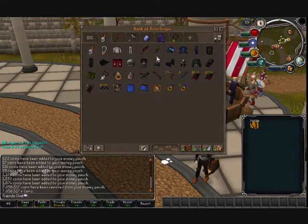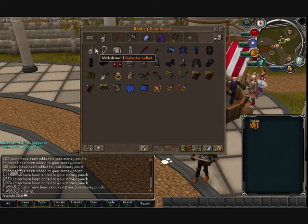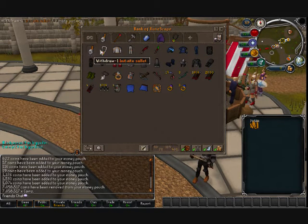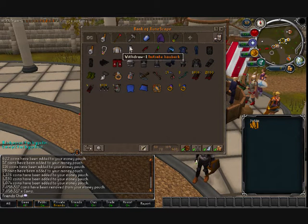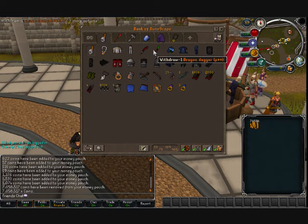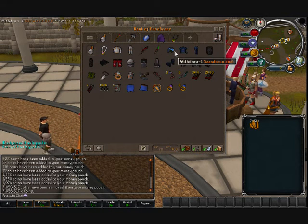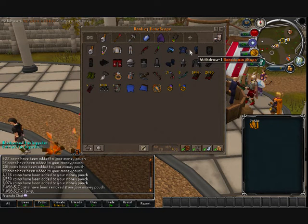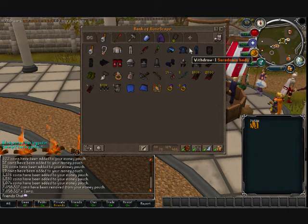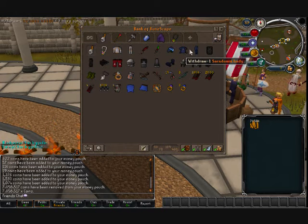Let's move on to the next tab which is probably the main tab in my bank - weapons and armor. The first thing you can see is an initiate helm, initiate plate, a dragon scimmy, and a dragon dagger. My favorite attack style is range, hence all the range gear and just that melee gear. Next you can see a Saradomin blessed d'hide - that's my favorite one, it just looks so cool, the blue and light blue. It doesn't even cost that much so it's definitely my favorite out of all the colored d'hides.